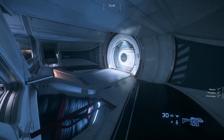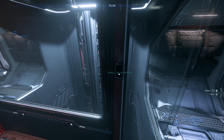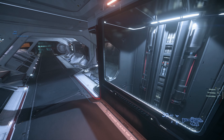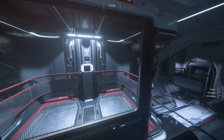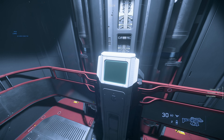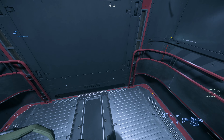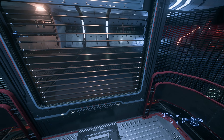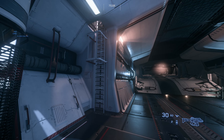That's the whole main floor. Let's go downstairs — we don't do ladders, so let's call this the elevator. CIG, please make all elevators faster, especially in the Origin ships. This one's okay, but it's two decks worth of floors. I feel like in the future elevators are going to be faster. I do like that it builds up speed — I just think it needs to build up speed a little bit faster. We don't want to spend a lot of time in elevators.